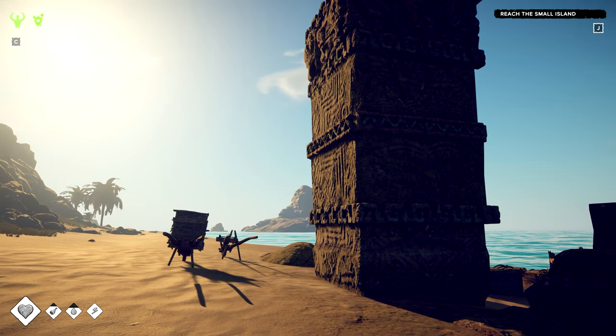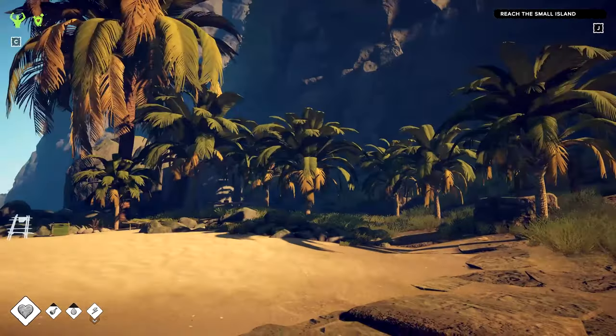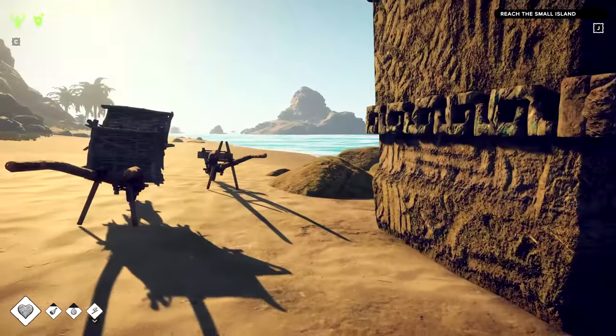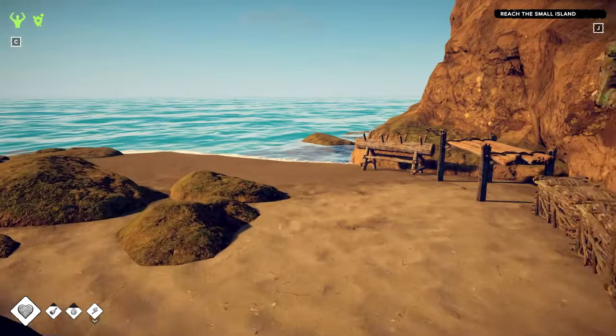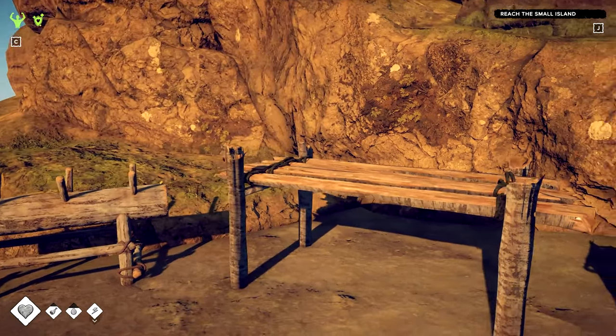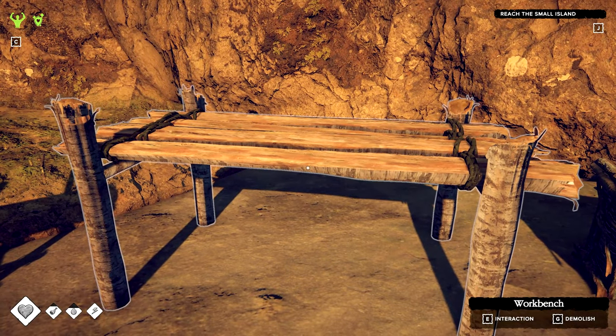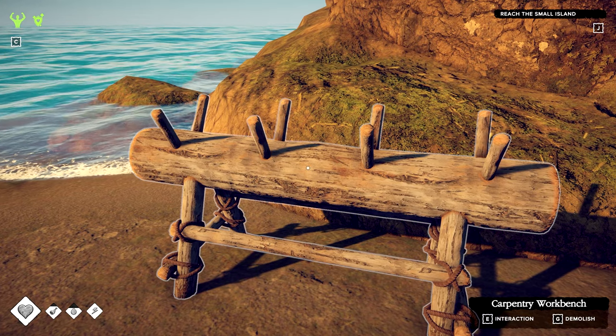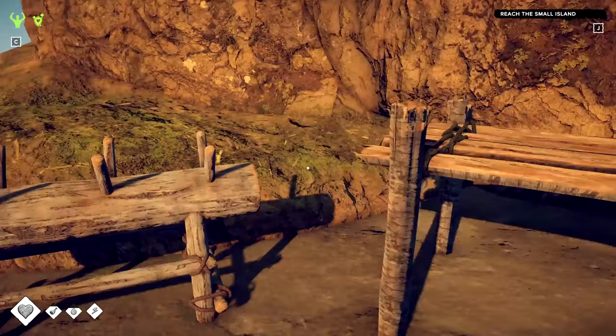Previously I showed you how to do some basic crafting — things you can craft by hand and things you can craft using fire. Today we are going to be talking about more advanced crafting that requires not only something like a workbench but also something to process your resources — in this case, the carpentry workbench.